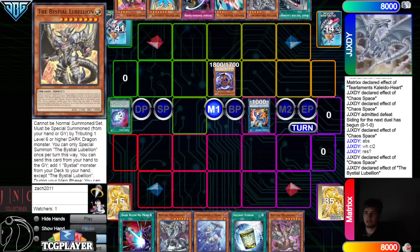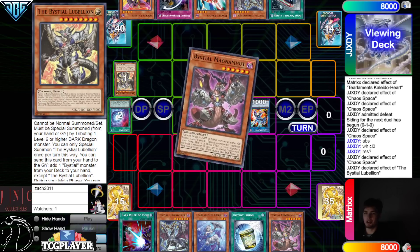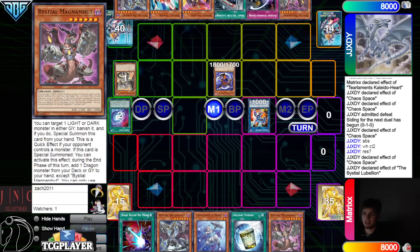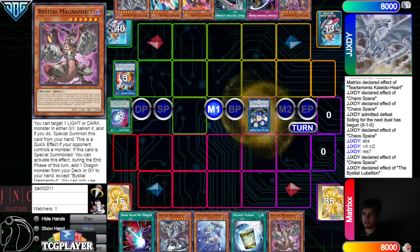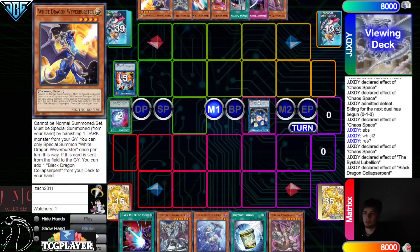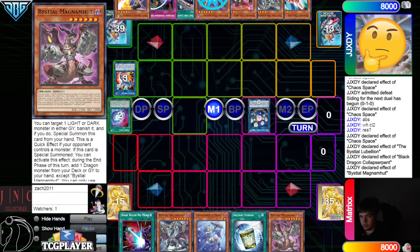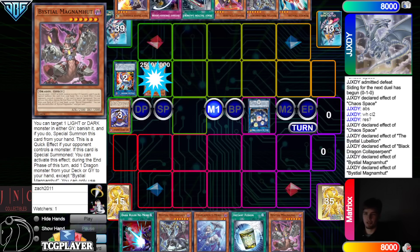That draws into a Rocket Caliber. Lubelion effect discard — go search, grab Magma. Link those into Seal. Black Dragon effect — go search, grab White. So making the early Seal. Activate Magma effect, target Black Dragon — that goes through. They don't try to stop that Magma effect.